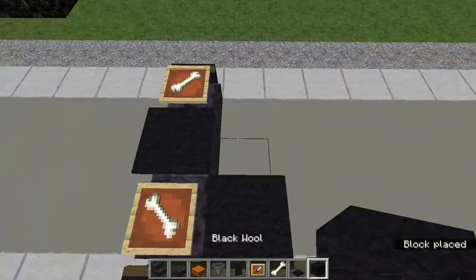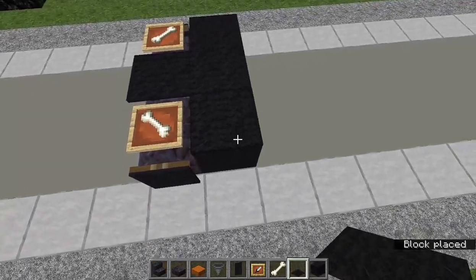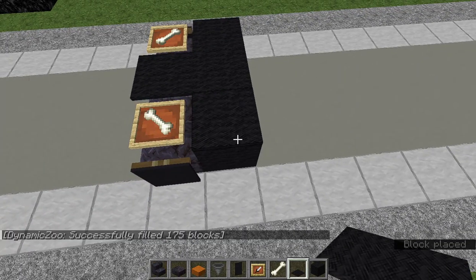Now you want to do black wool for the wheels and replace all of these with black wool carpet.